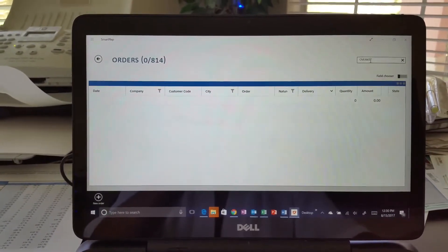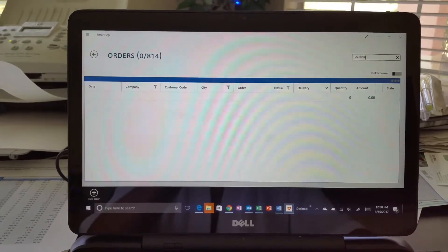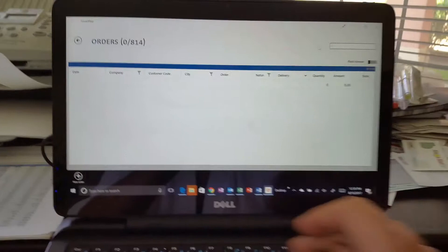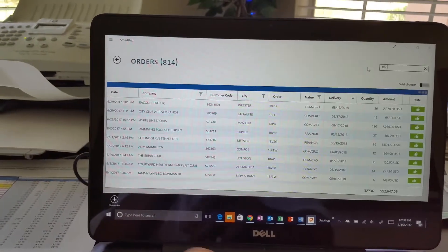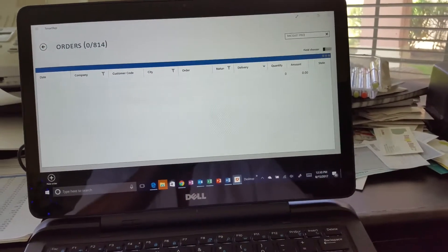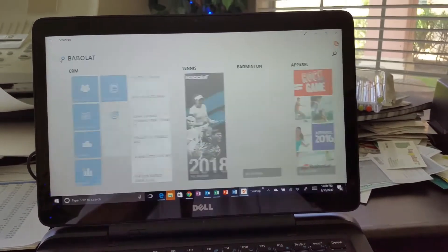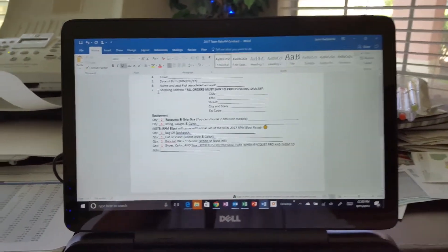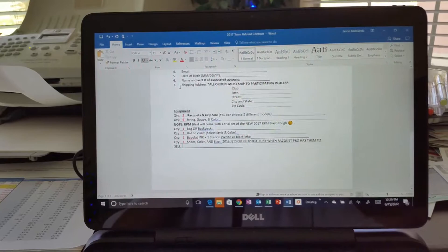Trying to pull up order history for Overkill — nothing comes up, goes blank. Try Racket Pro — nothing comes up, just goes blank. Go back and try to look at someone's shoes, and then it goes blank again.